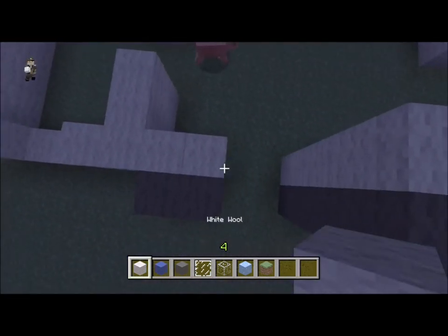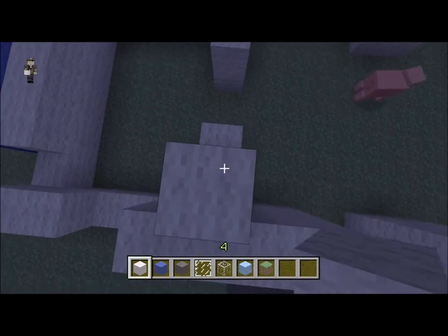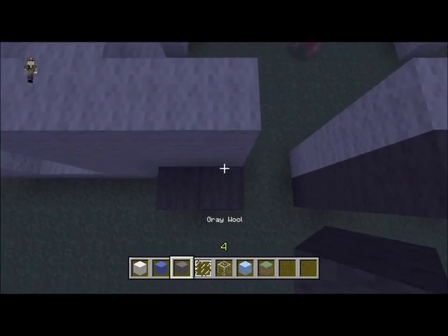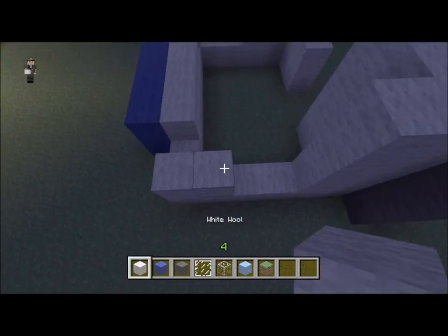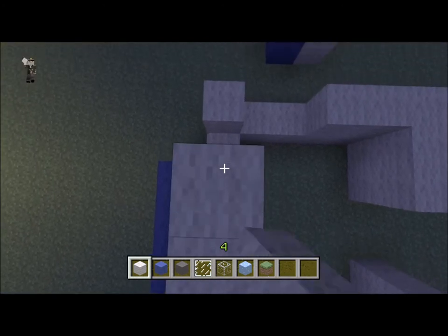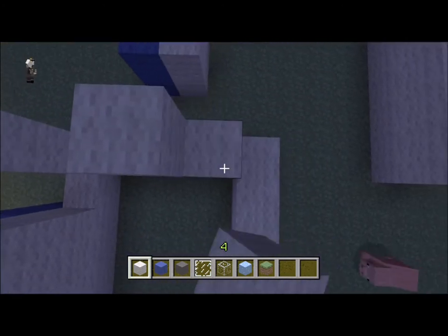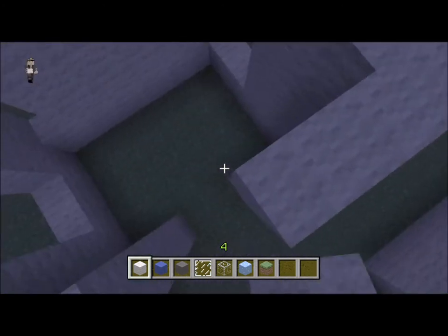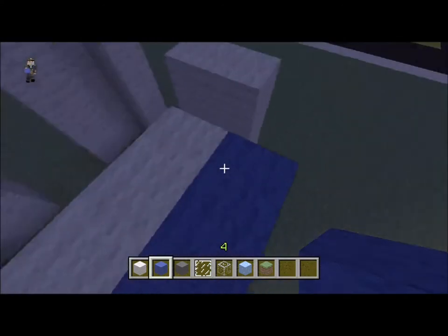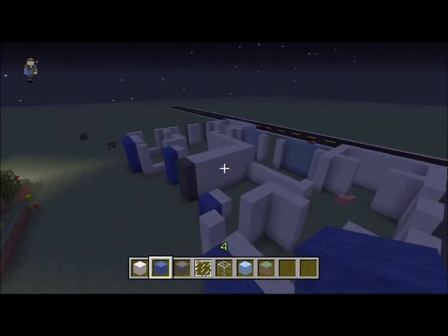But one thing that you do want to do whenever you're making these is remember the windows. Because if you fill up that window - I know I've done this before on a few Let's Builds - I filled up a space with a window accidentally and then I mistook it for a wall. So I actually built a wall into where a window is supposed to be. My memory is not that great when it comes to building, so I kind of forgot about it and it just made the building look very awkward.